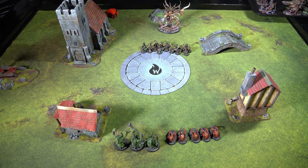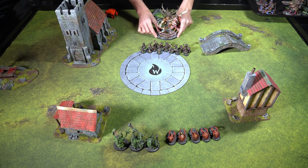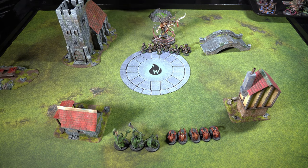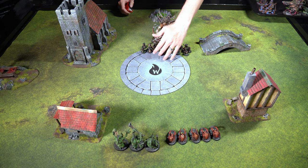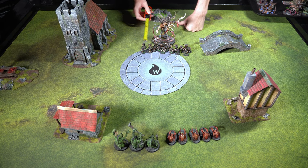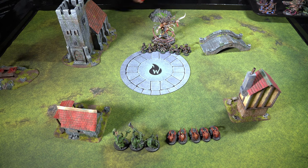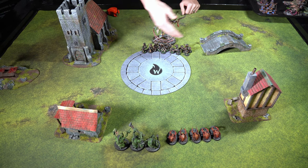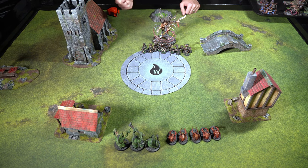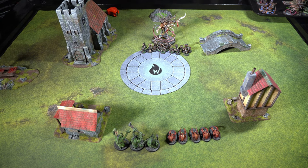Another thing you can do, depending on what's coming, is put Screech all the way up base to base with the Clan Rats. If the enemy attempts to charge, Screech is going to be within three inches of them. Felwaters have a two inch reach with their weapons, so they can hit the Clan Rats and kill them. But Screech is within three, so he's in combat — he'll be able to pile in right after that and kill them back. It's case by case depending on what's hitting you and whether Screech can clear it.